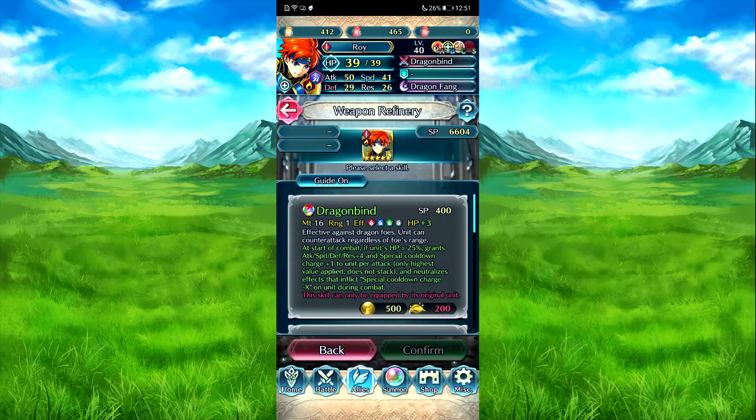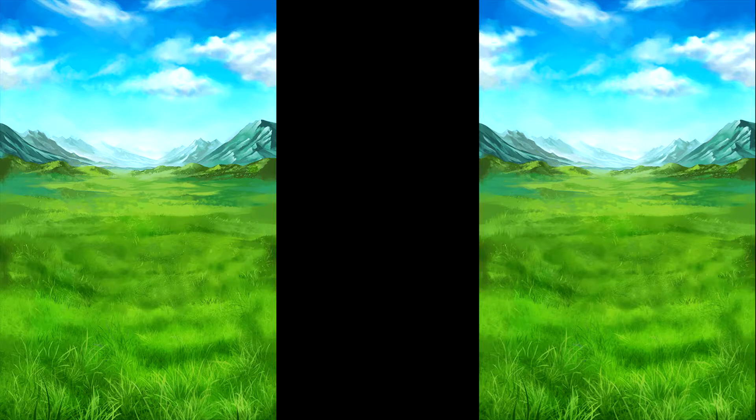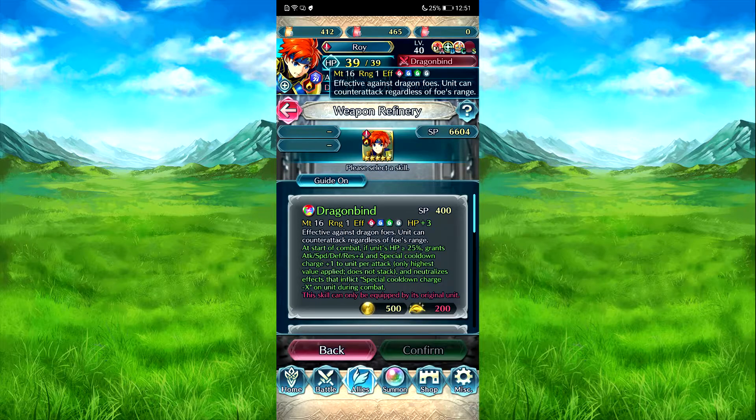It's Roy's Dragon Fang. Pack of strength foes - he's a distant character. Yeah, that's the villain. Start combat: if his speed is about 28%, grants attack speed, Devanaus red plus 4, and fetch the cooldown charge plus 1 turns for attack. And the genetic effects affect the cooldown charge minus X on him during combat. That's not bad.